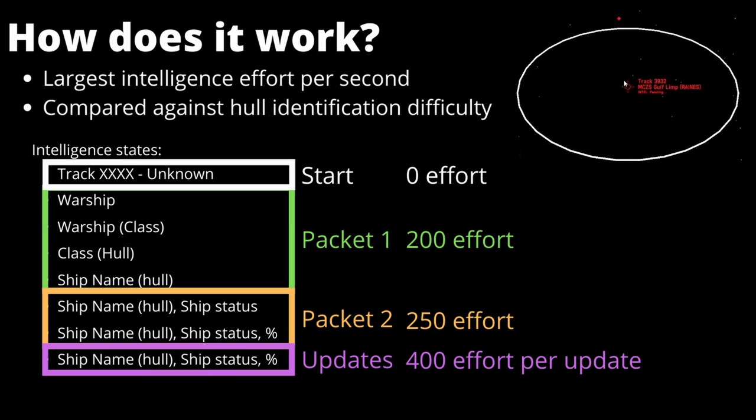Your intelligence analysts will not stop there — they will provide continual updates of enemy ships. However, it will be significantly slower at 400 effort per update. This is calculated using the intelligence effort of your fleet based on the components discussed. Every second this number will increase until the effort threshold is met and the information is revealed. The only time these base efforts are modified is when the hull identification difficulty is modified by one of the other components, which we'll discuss towards the end of this video.